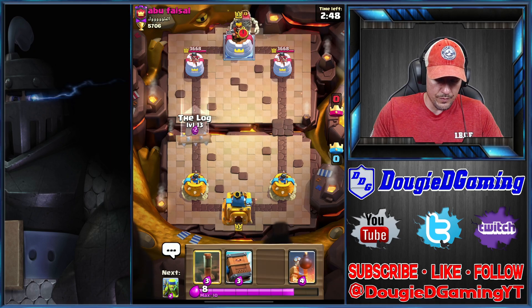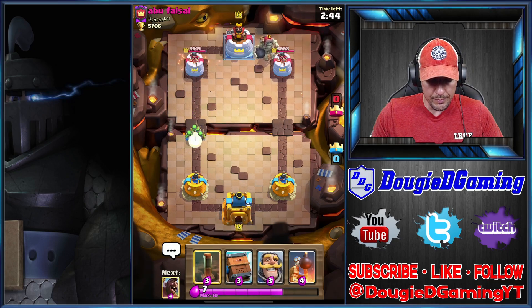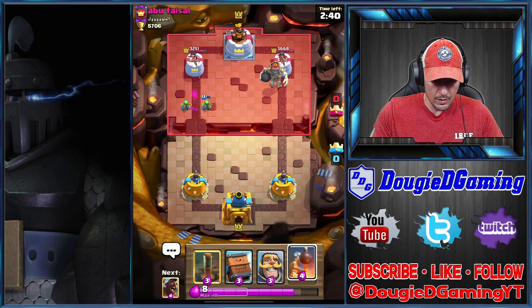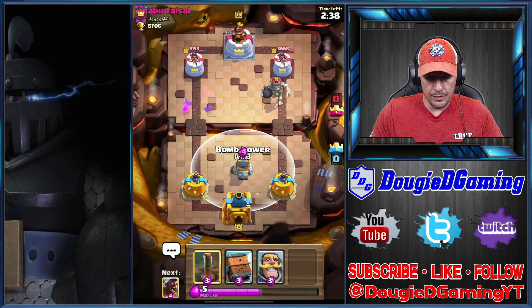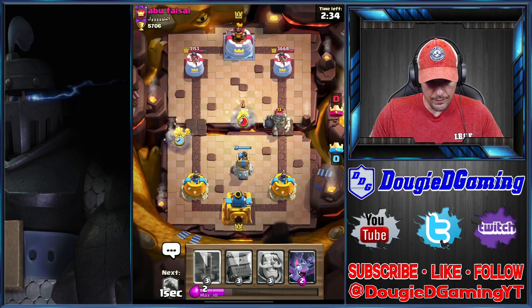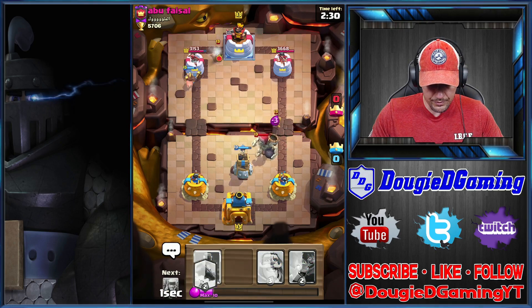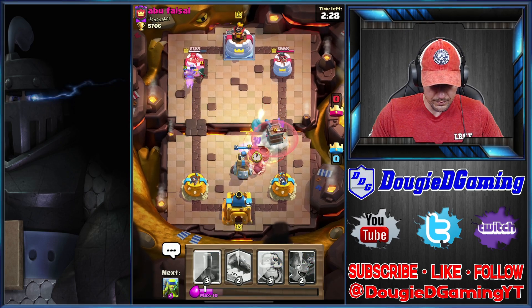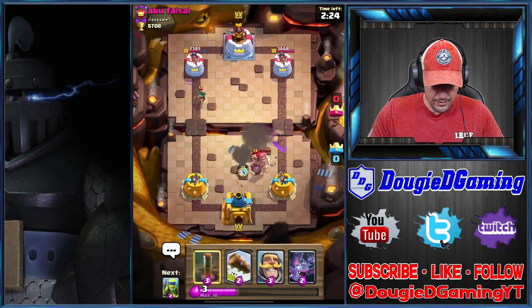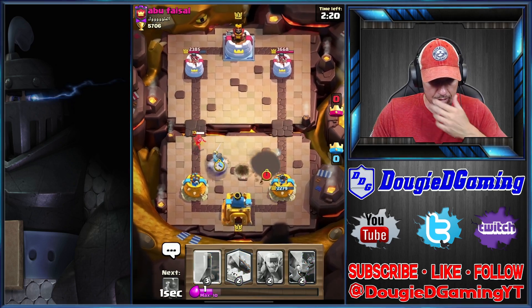Alright, we're gonna go ahead and push this side, put a little bit of pressure. Let's bring the bomb tower down — I should be able to get a hog rider down as well. I think we're gonna get the royal delivery down. That was a pretty good time to do that. The big old bomb did get the tower though, so that stinks.